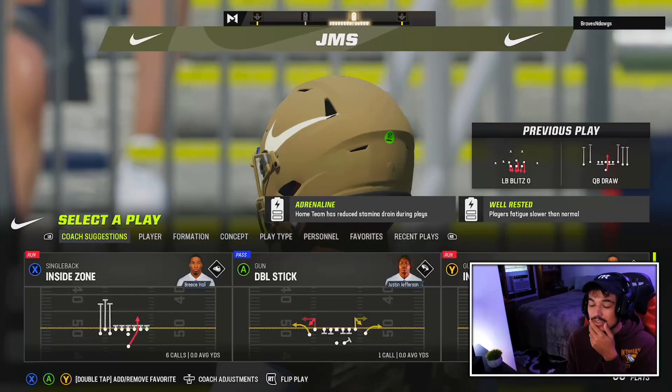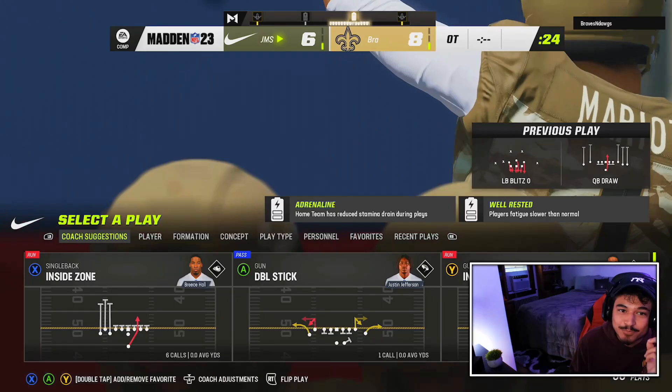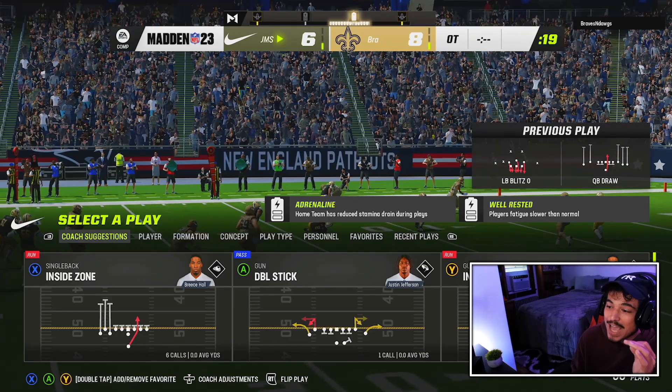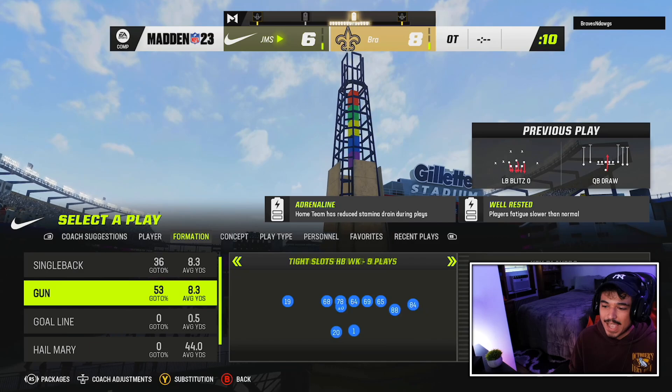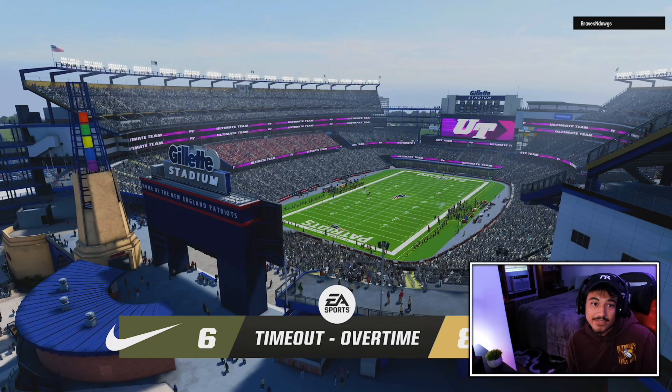If you run fast break with runoffs — and I don't even have runoffs on any of those guys — if you run fast break with runoffs and you hit the hole, if you get into that second level it's low key a TD every single time. Marcus has good enough speed where that could be a touchdown literally every single time. That is actually ridiculous. I want to try this play — we're going to give it a try and see if we can get this going.